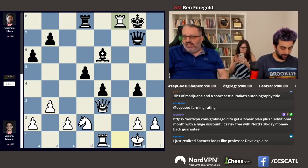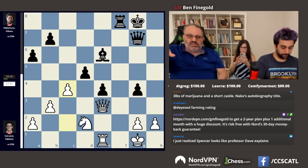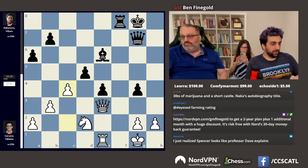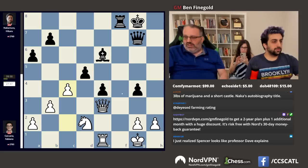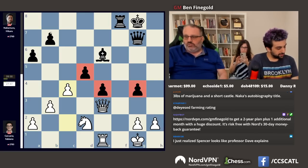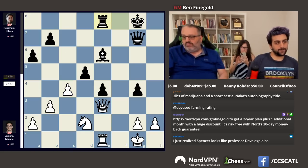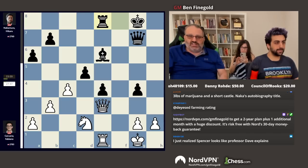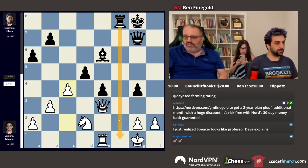Rook takes f8, rook takes f8, c4 — explosive! Now these pawns are shattered. All these pawns are weak, and black's king is still unsafe. Rook e8 — the engine says that's terrible; it plays any move but rook e8. Queen f6 is the engine preferred move, taking over the f-file, or if rook f1 we can try to trade rooks — if we trade everything, the black king doesn't seem so naked.